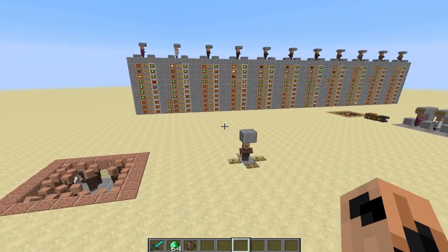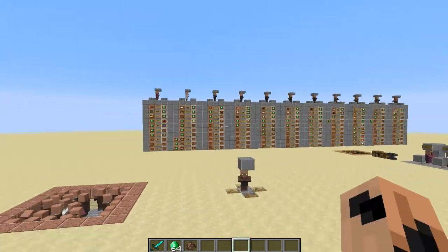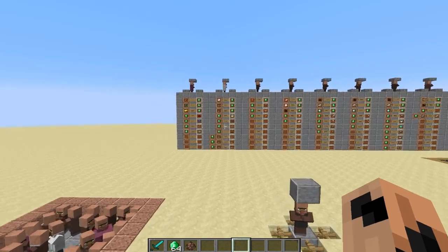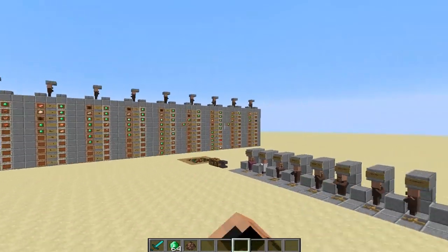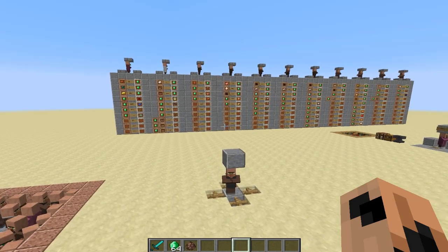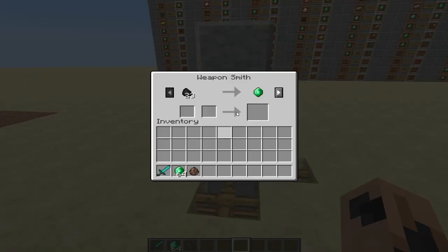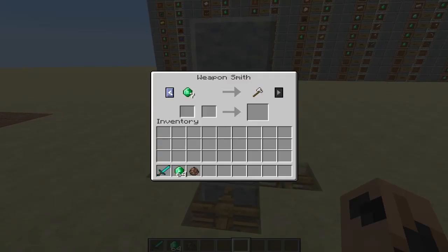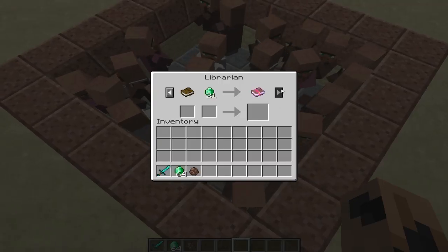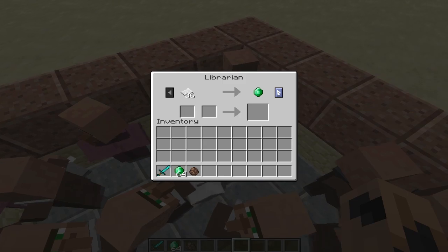Hello everybody, TwitchNitro here and welcome to my 1.8 snapshot villager trading video, where I'm going to go through and describe all of the different changes made to villager trading in 1.8. As you can see, new villagers will have multiple trades. It's not just a single trade anymore when you come across a villager - it'll have more than one trade available from the get-go.